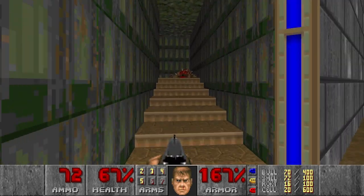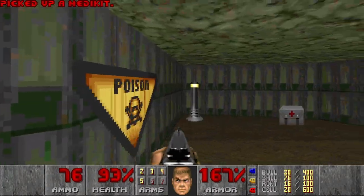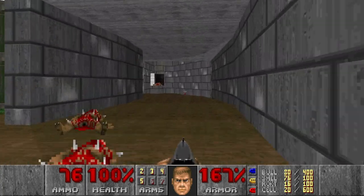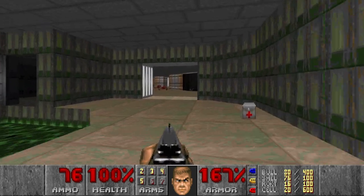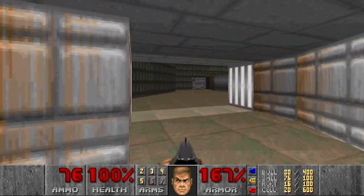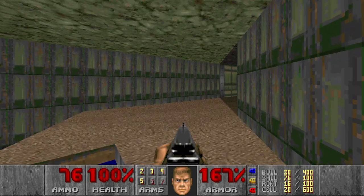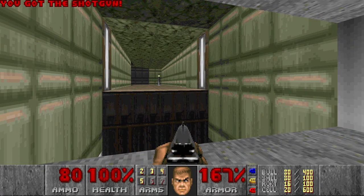Now we have all three keys, but I've seen only the blue door. This area — can I jump down? Maybe. But I want to get this radiation suit first. I think there is another way which I actually haven't been to yet. Let's check. I see — this is how you're supposed to grab the blue key.